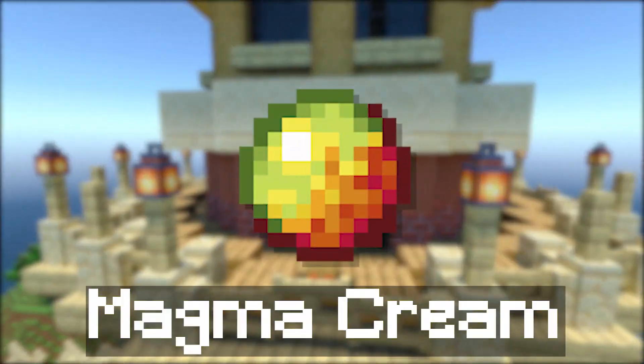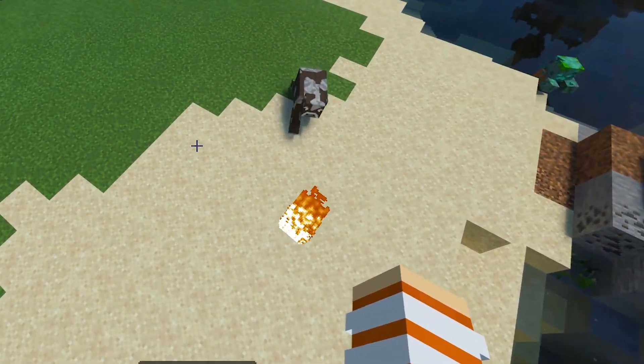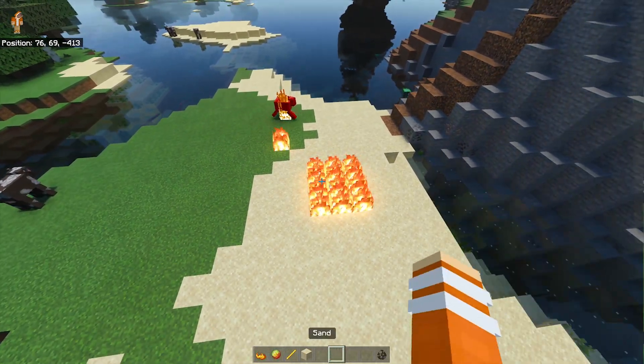And for the second power I have this flame attraction type of thing. So when you throw this item it will attract every mob that is around and it will blow up fires and burn those mobs that are close to it. So it is also really fun to play with.